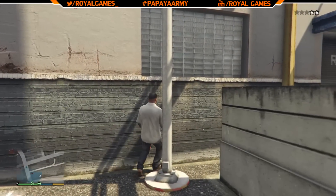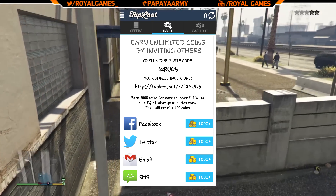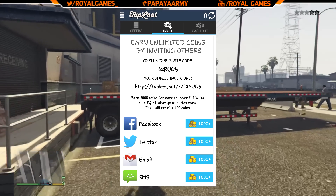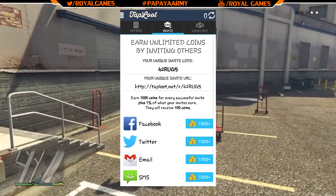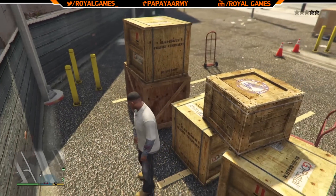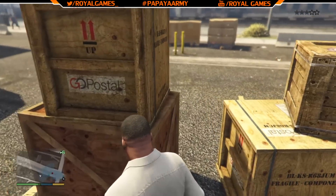When you open the app, it'll ask you to enter a referral code. Please use this code: 4-2-R-U-T-5. You want to enter that code — it will help me out and give me a couple of coins for inviting you. You can also share it with your friends and create your own code after you enter mine.